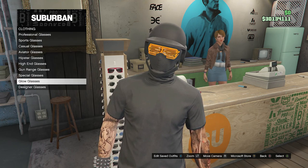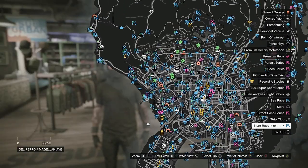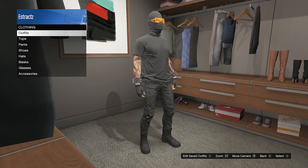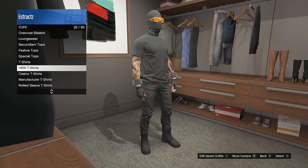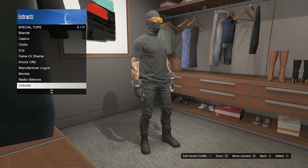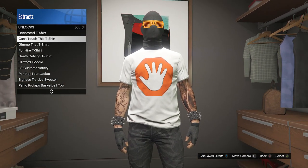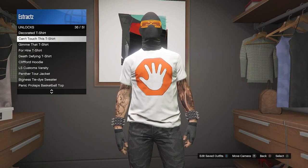After you equip the orange glow shades, back out. Now head to your apartment — we're going to be merging the logo over to this black t-shirt. After you make it to your apartment, go to the changing clothes area, click on your tops, look for special tops — for me it's on slot 23, maybe a different slot for you. Click on special tops, go to unlocks, and look for the can't touch this t-shirt on slot 36. Just hover over this t-shirt — don't click on it, just hover over it.